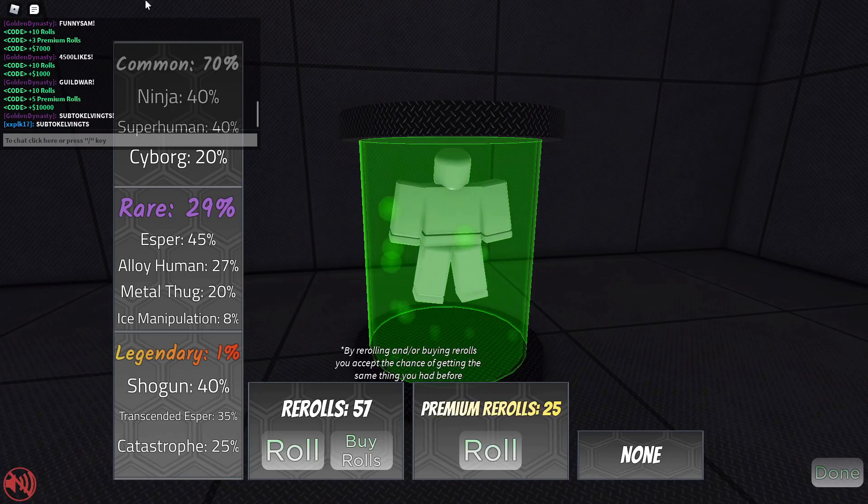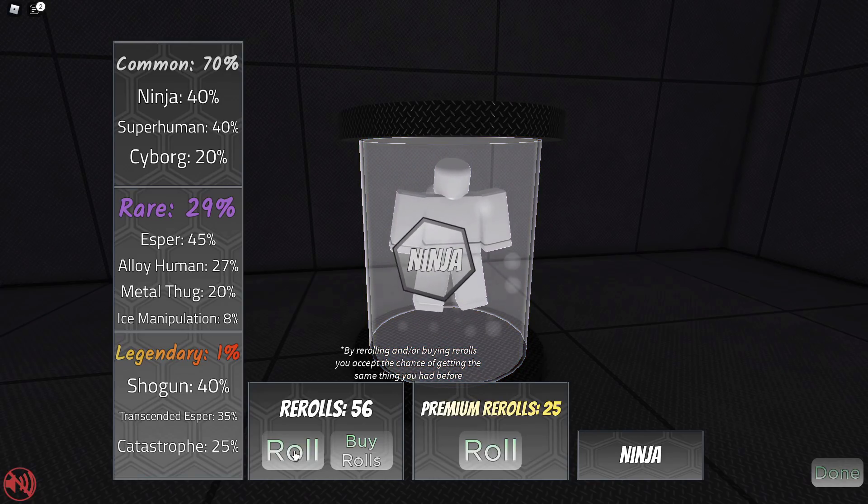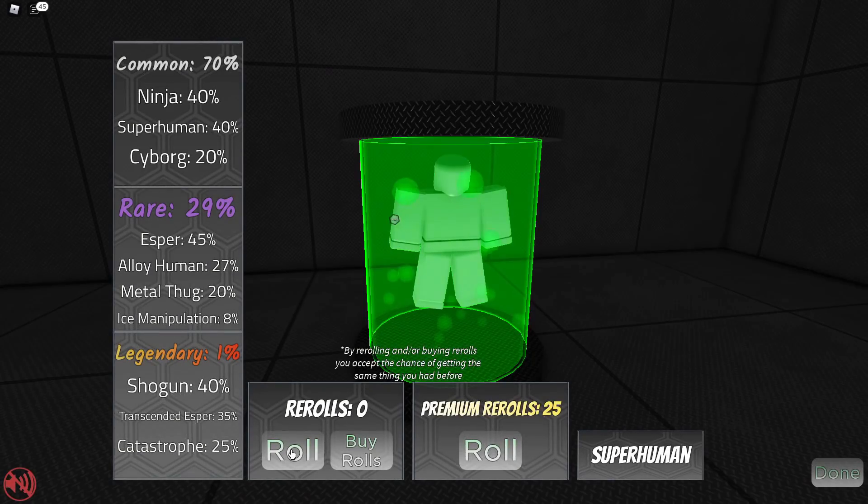We redeemed all the codes and got 57 regular re-rolls and 25 premium re-rolls. I honestly don't know what we're aiming for since I don't know how rare 'rare' or 'legendary' is, so we're just gonna use all our spins. We got Ninja, then Superhuman. Our first rare is Esper, but it's the most common rare, so I'm gonna keep re-rolling. There are different rarities within the rare category — Esper is 45%.